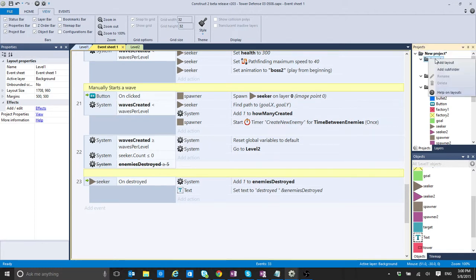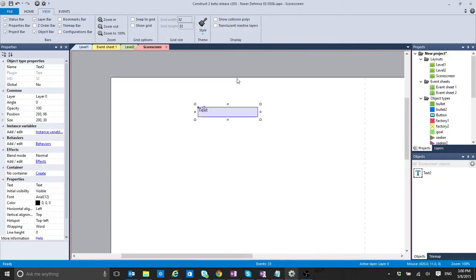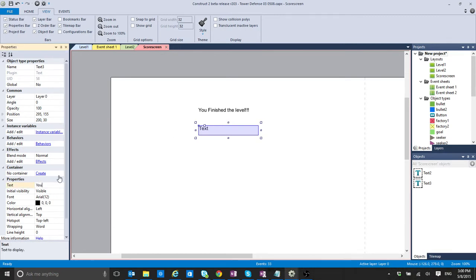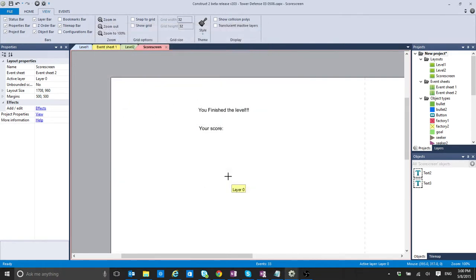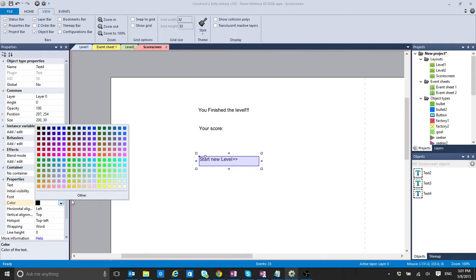I'm going to create a new layout — Add Layout — add its own event sheet, and call it the score screen. The only thing I'm going to do here is tell the player 'You finished the level' and add something like 'Your score', even though we're not keeping track of the score right now.